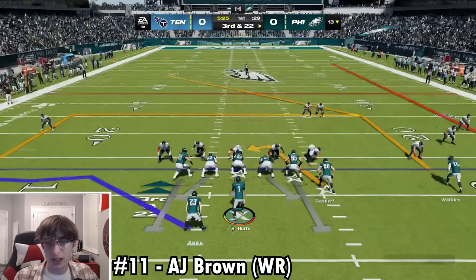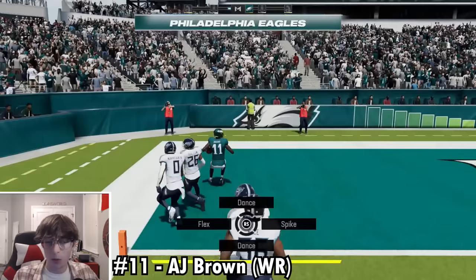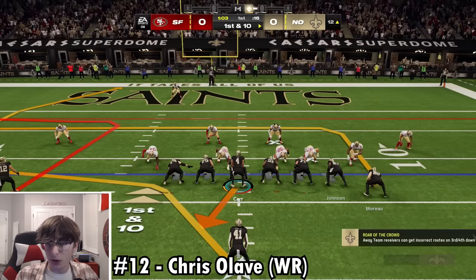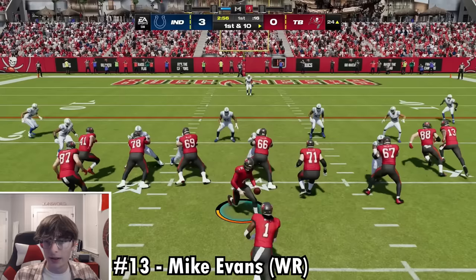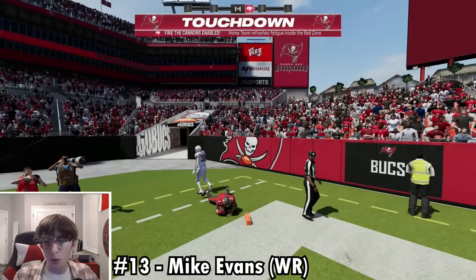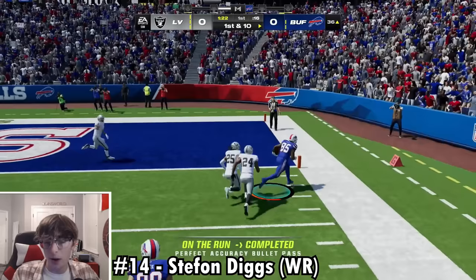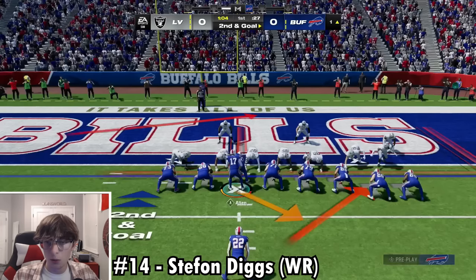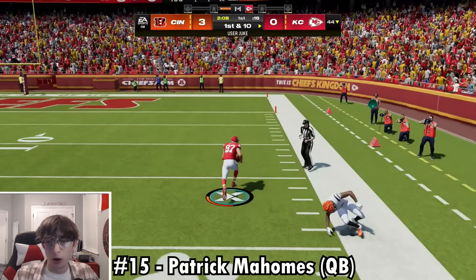Number 13 — Mike Evans has been the best at this number a long time. Baker Mayfield delivers into the back left of the end zone for the touchdown. Number 14 — Stefon Diggs with the Bills. We step out at the 1 and run RPO action for a slant touchdown with Diggs, closing out Buffalo. Number 15 — Patrick Mahomes. Travis Kelce does all the work — really easy touchdown. Number 16 — back to Jacksonville. Trevor Lawrence rolls out and throws to Evan Engram for the touchdown. Number 17 — the cover athlete. Stefon Diggs catches it, stopped at the one, then Josh Allen gets the quarterback sneak for the touchdown.